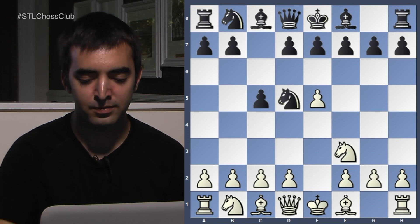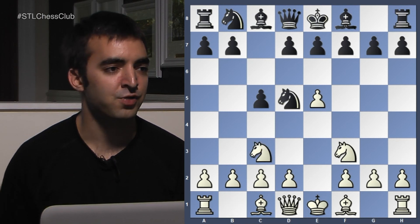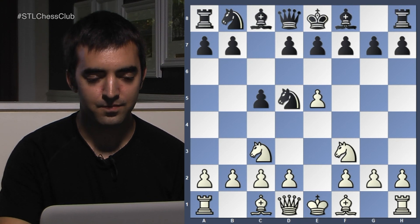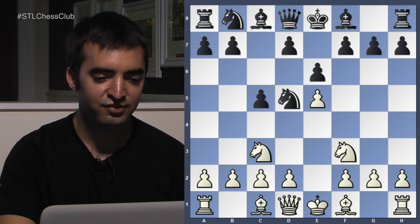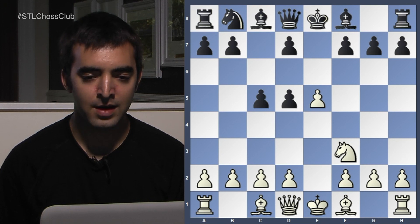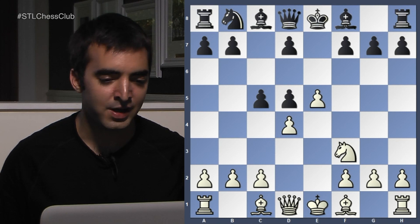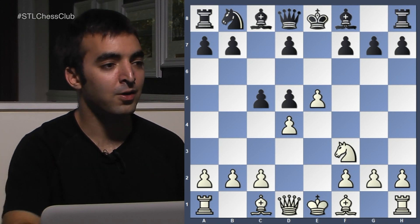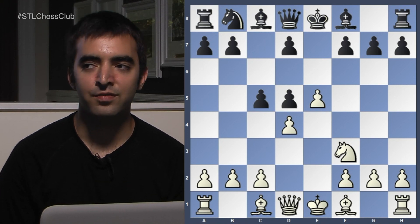So Knight D5 is played, then Knight C3 — simply wanting to trade off Black's only developed piece and open up the center further. Black plays E6, Knight takes D5, E takes D5. And now I like the move that Julio Becerra played: D4, simply trying to open up the center when all of Black's pieces are still in the back row.